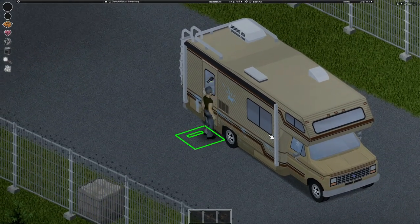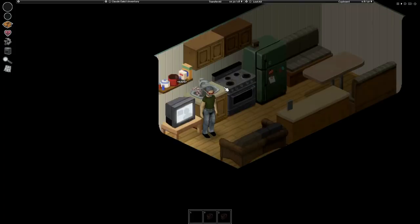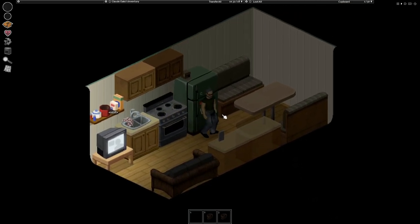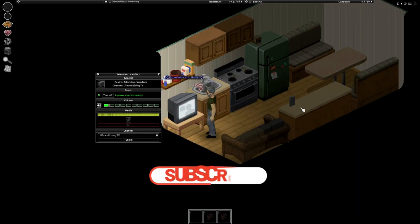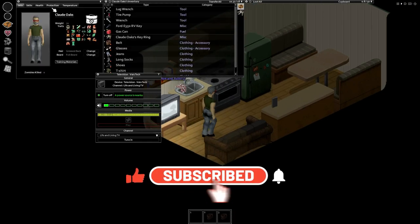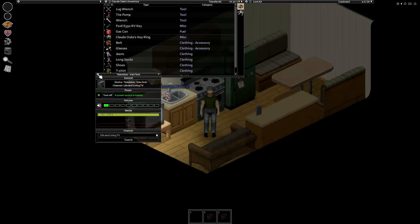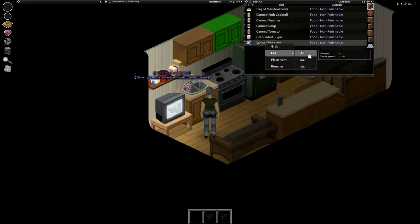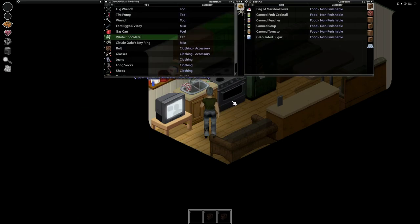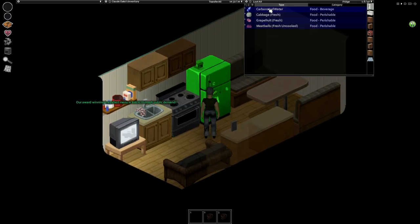We get to drive around in an RV, and I also have the RV Interiors mod on, so we've got a nice little home here. Let's put Life and Living on while we're here. The sandbox settings I've gone for is Apocalypse with one change: helicopters occur sometimes, so we're not safe from them — there's going to be more coming.